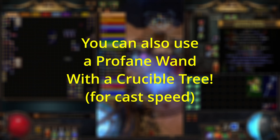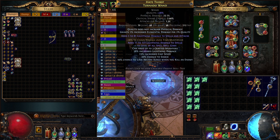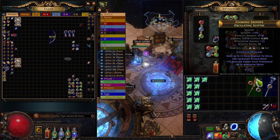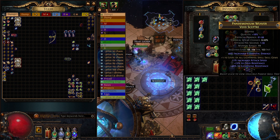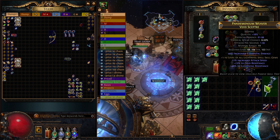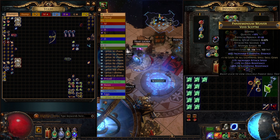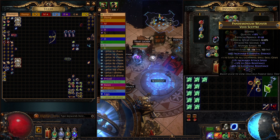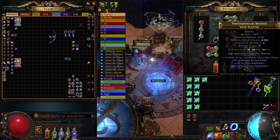The Oscillating Scepter is simple, has low attribute requirements, and you'll probably be able to get an item level 86 for a few chaos after the first couple days of the league. But if you want to get fancy, a Fractured base is also a pretty good idea. For example, my Wand was a Fractured chaos multi weapon, or this Scepter has a Fractured level of all lightning spell skill gems. That said, there's often a lot more expense to using Fractured weapons like this, and not necessarily all that much upside.